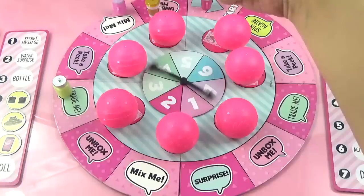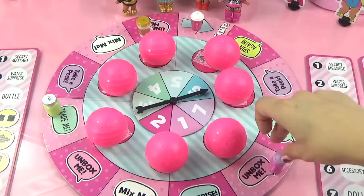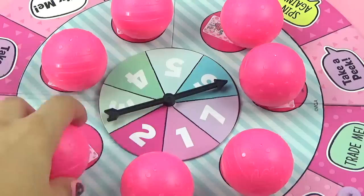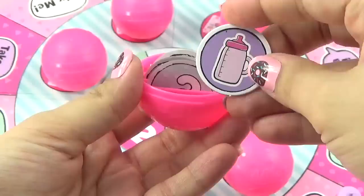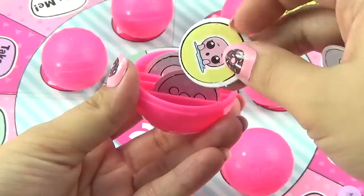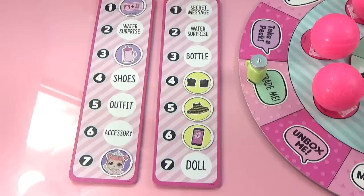Queen Bee spins six and lands on 'Unbox Me' as well. She opens her chosen ball and finds a purple bottle token for Center Stage among other colored tokens. She takes the bottle and places it on her scorecard. Queen Bee and Lux are now tied in the lead - it's a very close race to see who will complete their doll first!